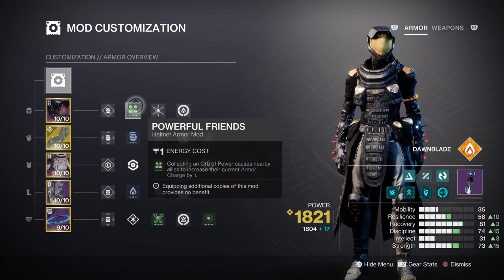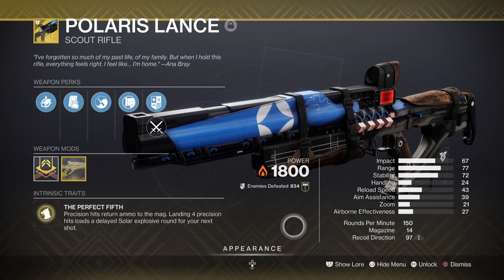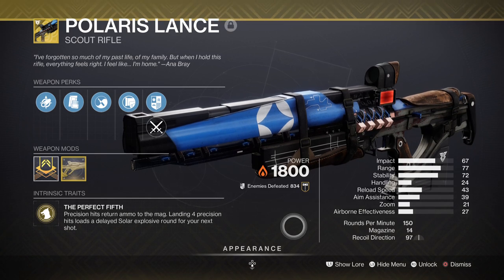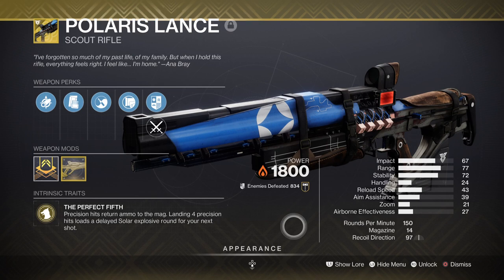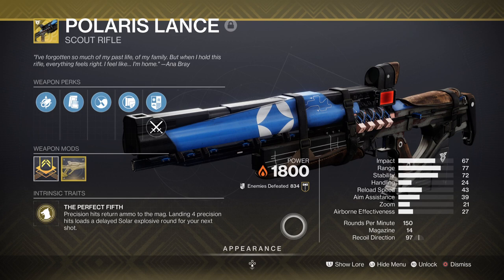Lastly, the Powerful Offence mod will make sure that once you get an Orb of Power, your teammates also get one as well. Weapons being used will vary as this will depend on what weapons can stun champions the best. Polaris Lance is one of them, as it can stun Overload Champions via the seasonal anti-champion mod, but also being able to stun Barriers with Radiant on and stun Unstoppables when the ignitions are procced. This is ideal as it covers all the key things needed to stun all three champion types with ease, and thus provides a good choice of activating our Aeon gloves more often.